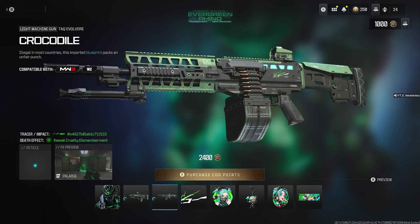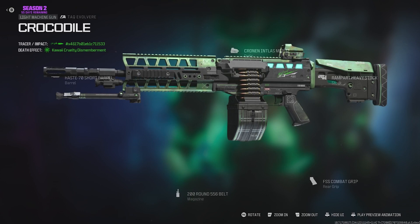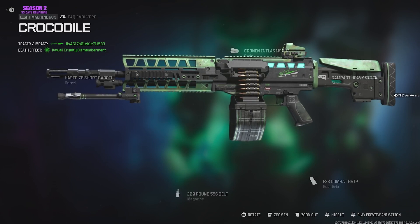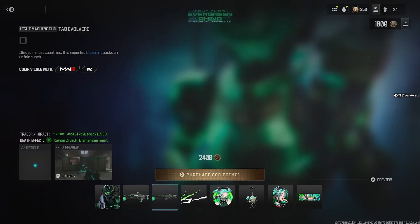Then we get the Crocodile Attack Evolvier. Five attachments on this one. This one's way better attachments — that's a fact. They built this one like a beast. But honestly, the camo, it's not all that.